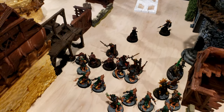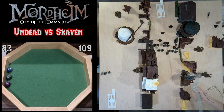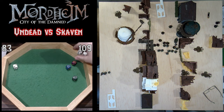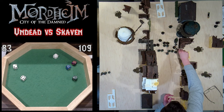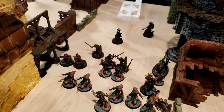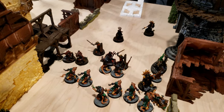The tide turning in the favor of the Undead, most of the forces charge forward to engage the rats, leaving only a Dreg, a Zombie, and the Necromancer behind the lines. The Necromancer's arrow is again ineffective, but the melee is more decisive — two Ghouls manage to defeat one of the Night Runners, while the Vampire knocks and stuns the other Night Runner. In the center, the Verminkin manages to defeat one of the Ghouls.